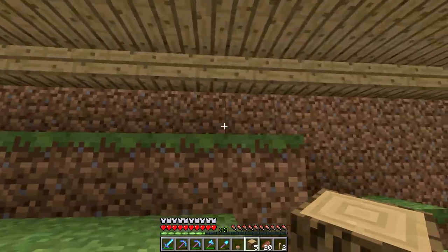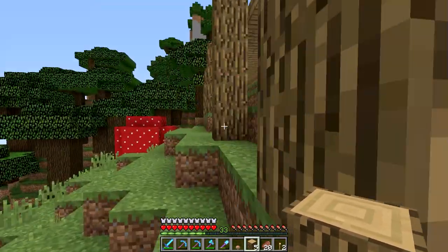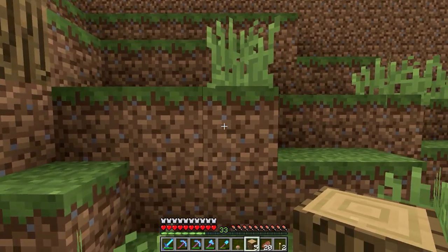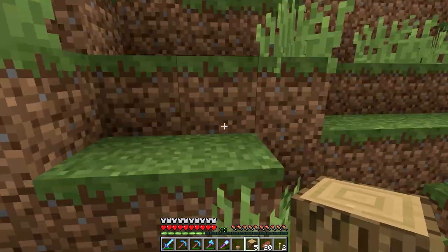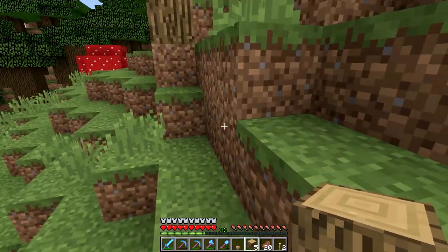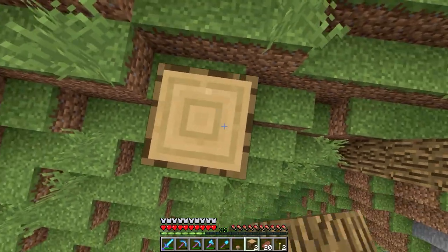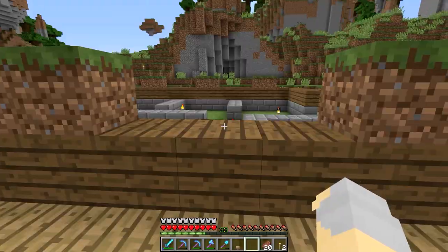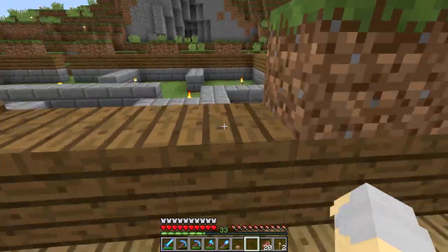Maybe what we'll do is put one in the middle of each of these window spots, because that should be exactly where they need to be. I think that will work out perfectly. I fell — well, that's alright. This would be a window space, and it should go right here. Yep, perfect. That works out perfectly.